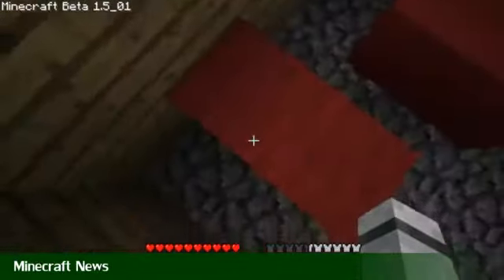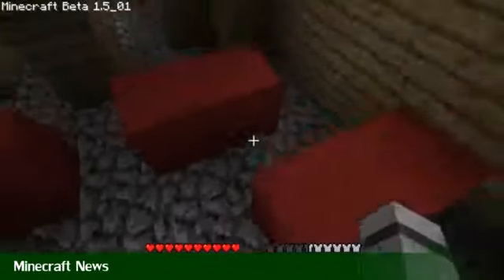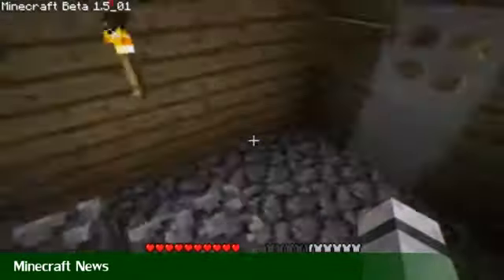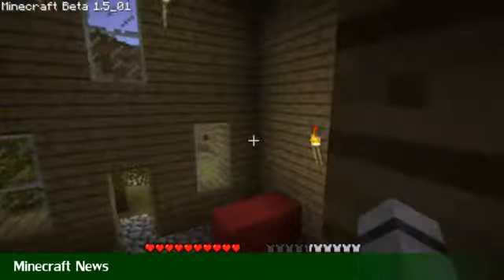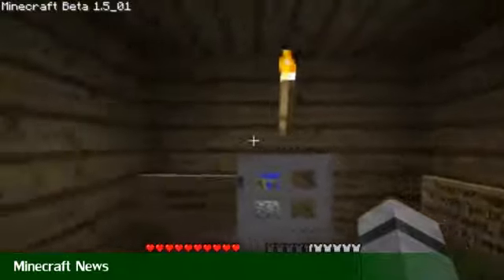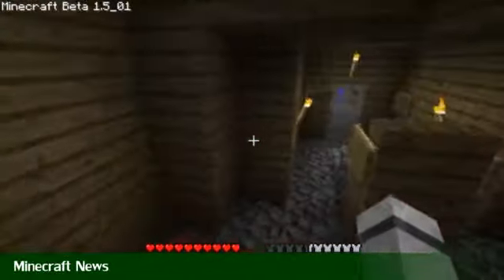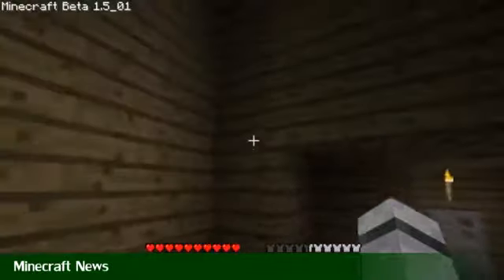There is also a secret update which some people found: you can get cooked pork if you set a pig on fire and kill it with fire. I've seen a video of this and will link it. So no longer will you have the need to cook meat on the run — you can just bring a flint and steel with you and bake the pigs as you go.